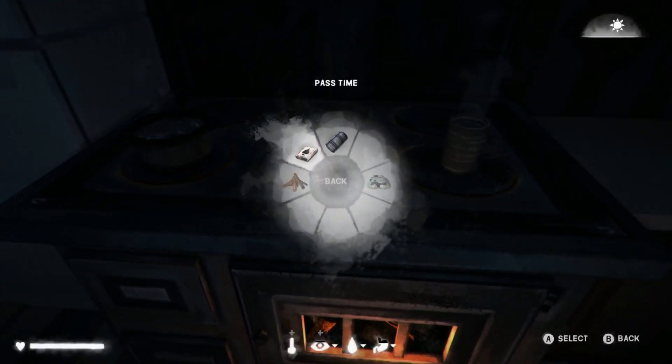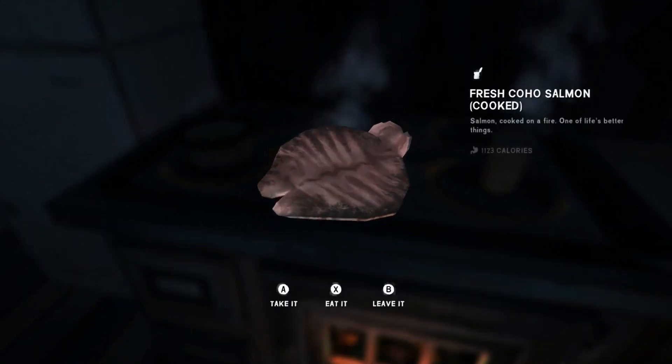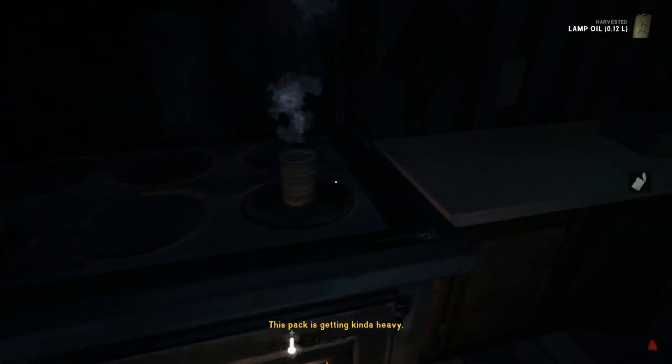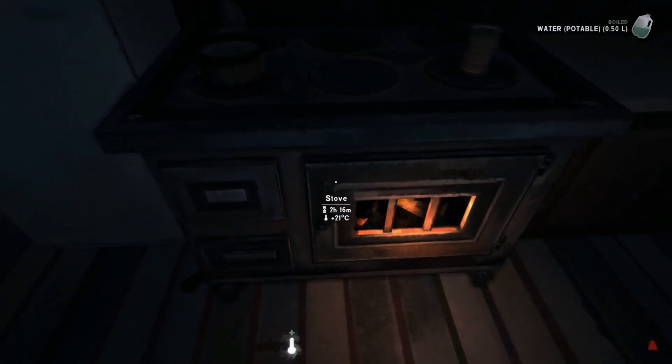Let's pass a little time to show you how to do that. We've got a miso — burned, all right. This pack is getting kind of heavy. Boil dry — we got some water as well. You can't leave it empty. I've got about an hour to boil that as well.